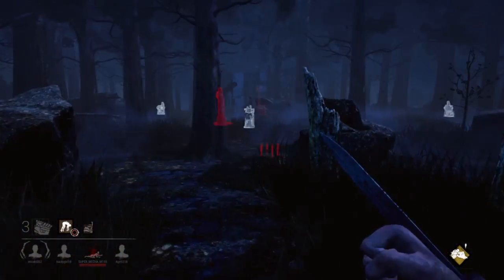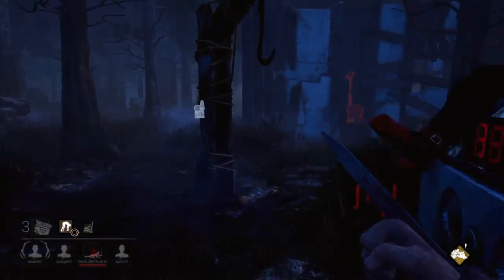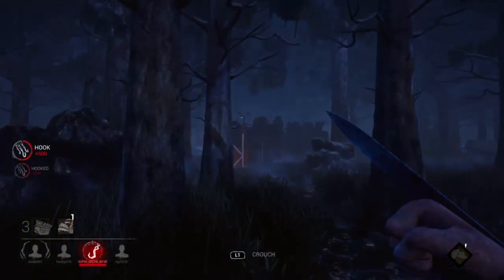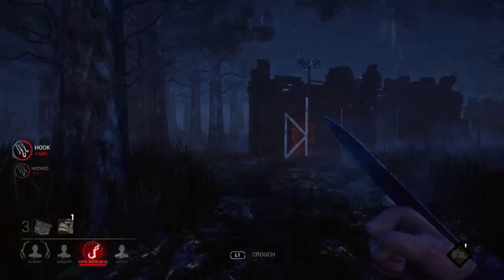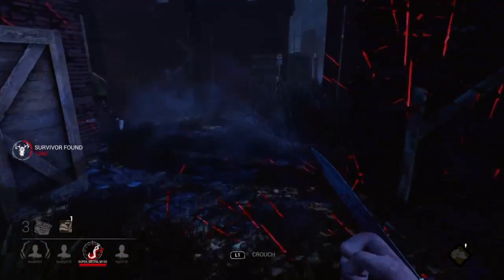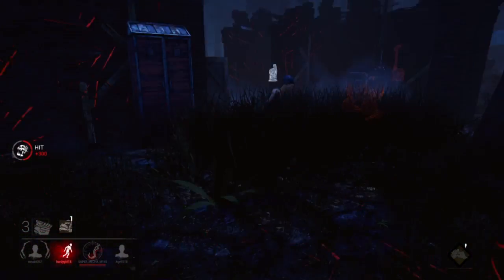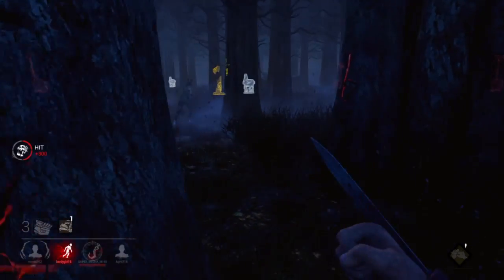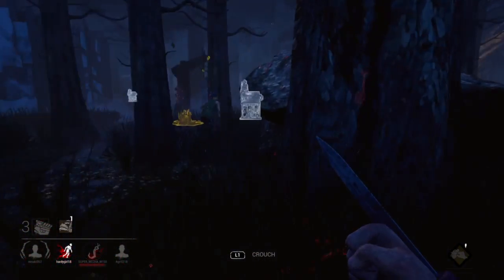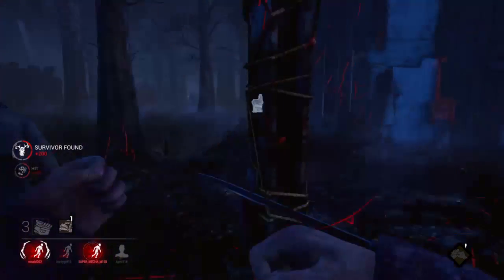The rest comes down to how you play the game — finding the markings, finding survivors, bringing in your offerings and add-ons, and bringing in a mori for instant kills. As for perks, I love Deerstalker and think it works on any killer. The Pig also has special perks that let you see the last two remaining generators being worked on. Those are some great options, but ultimately it's all up to you how you play her.